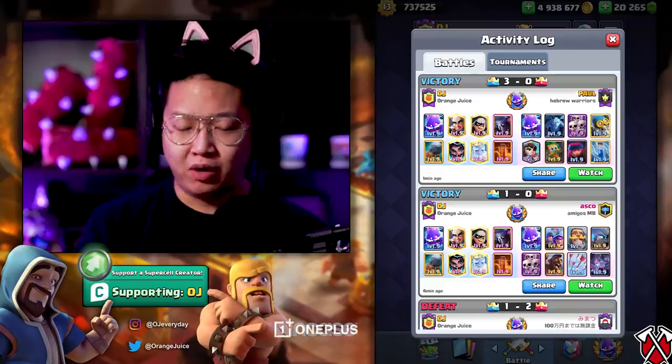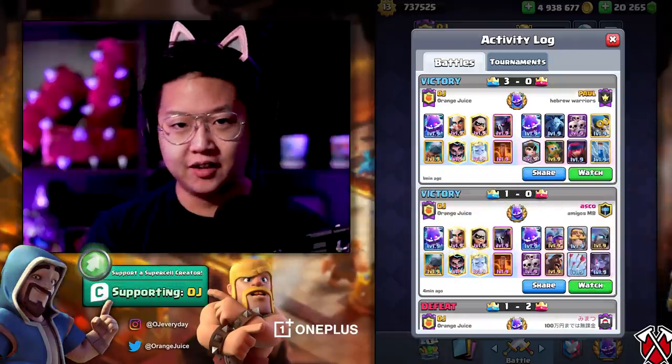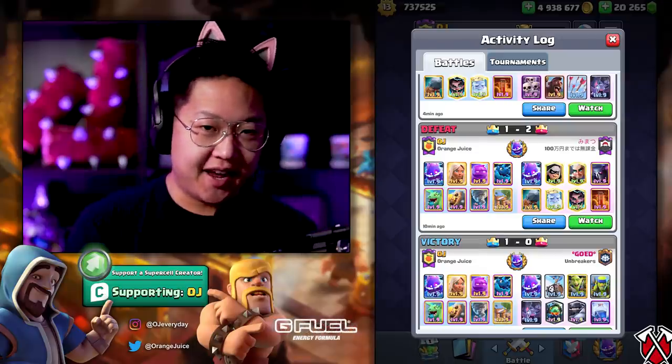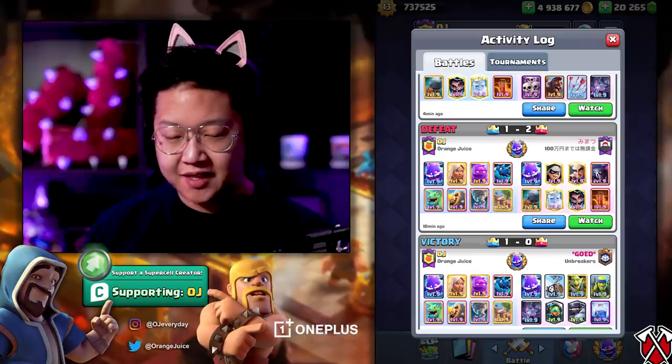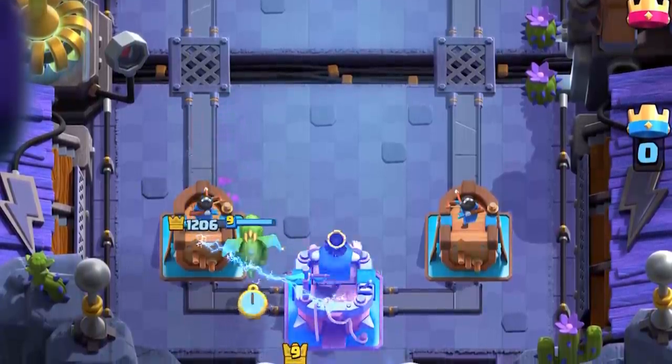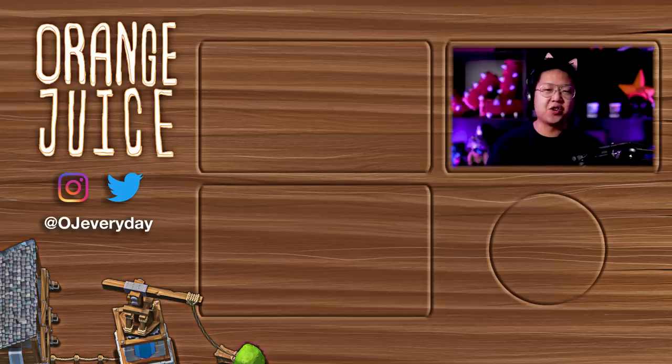That's it for this video. Bring what you're comfortable with - if you're comfortable with Bridge Spam, take a Bridge Spam deck. If you're comfortable with Hog Rider, Hog Rider. If you're comfortable with Elixir Golem, go for it. Electro Spirit works in every single deck - it's a one Elixir card, you can't go wrong. Just watch the tech video first if you don't understand it. You need to know that it activates the King Tower and how to activate the King Tower. I couldn't really show that in this video because no one ever really rushed me - except for that one time, and then I kind of missed. Hope you guys enjoyed it, thanks for watching, until next time - stay tuned for more Code OJ.